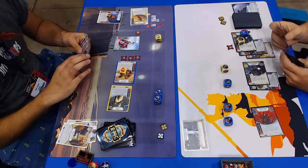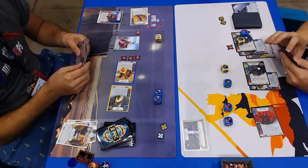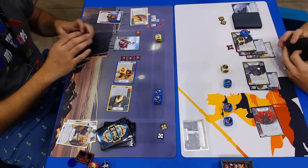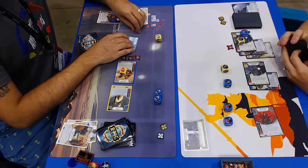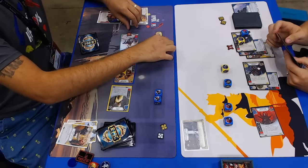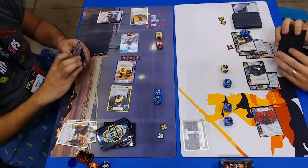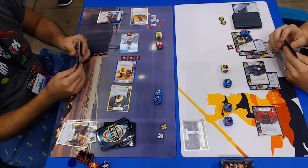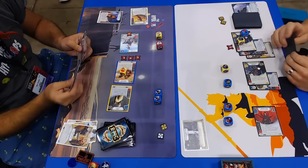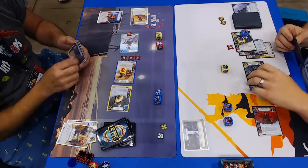Looks like he whiffed again. Does he have Hidden Motive in his deck? I missed what the card was but he didn't turn a die. I think it's his Chance Cube. Is that the one-range again from the Battle Droid? That's so good — the little guy plugging away. Roger, roger. It's just doing work, man.